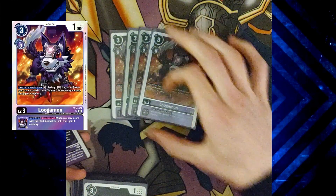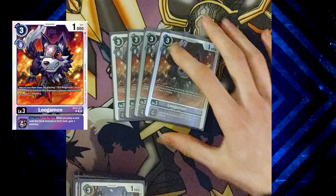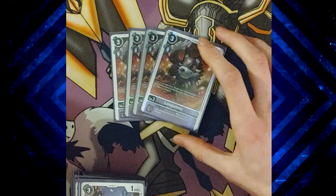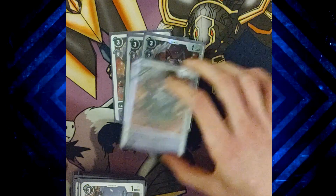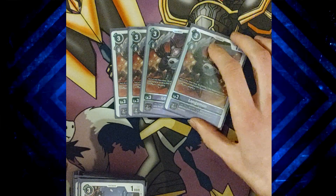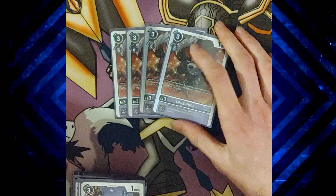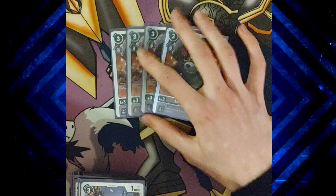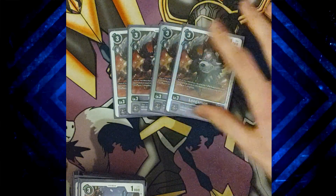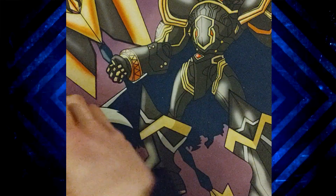We've got four copies of Lugamon, the main rookie of the deck. This is not always what you want to see first, but obviously starting main, you tuck an egg from trash or from your hand to gain a memory. Then inherently, if you play a card with the Dark Animal or SOC trait, you gain a memory — and that's not just by effect, that's if you hard-play something as well. Great card to get into, but not always what you want to see early.